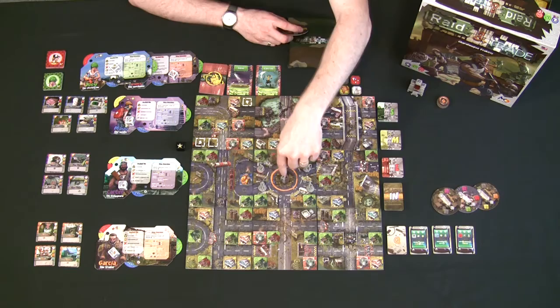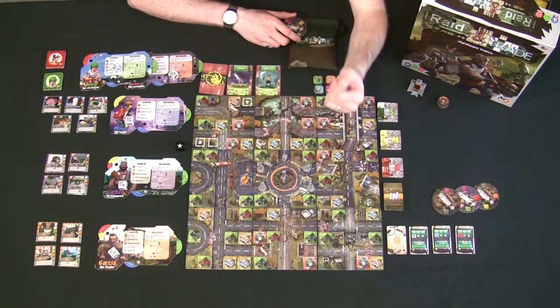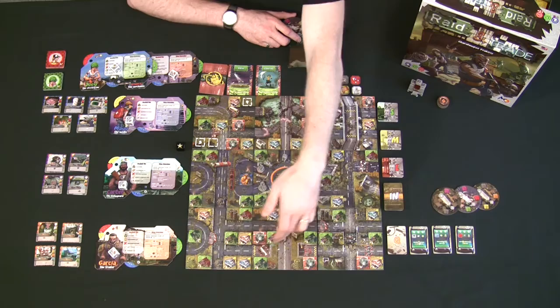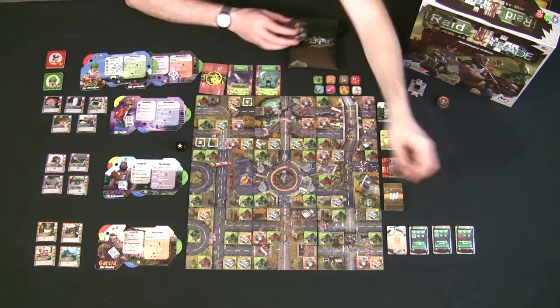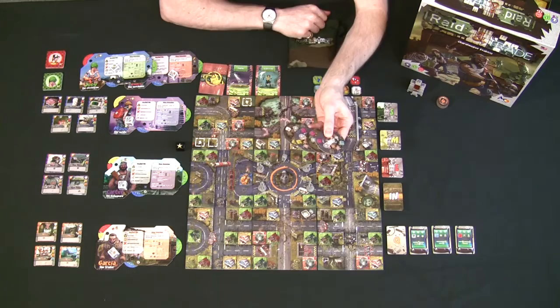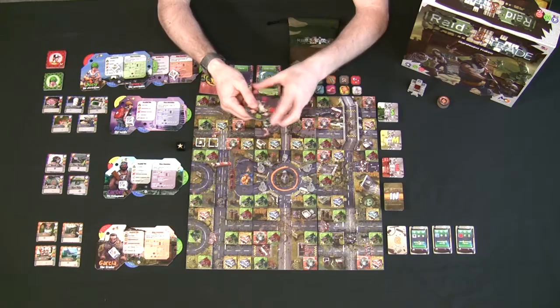Every tile has one exit on the top and bottom and two exits on the right and left, so when laying out boards you just need to match those exits correctly. After building the map, you randomly pick one of the trade house tiles — they're double-sided with slightly different trade goods on each side. Place it on the center of the board and remove the other three tiles.